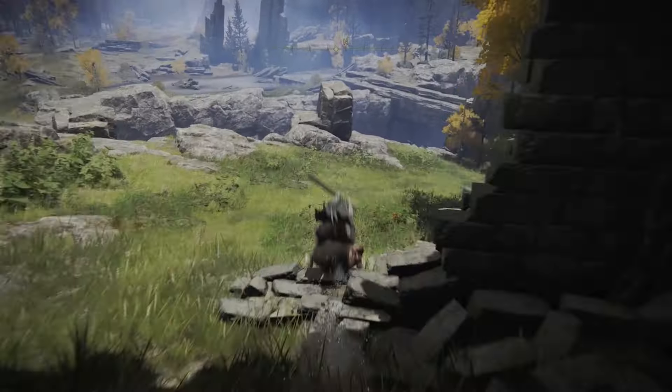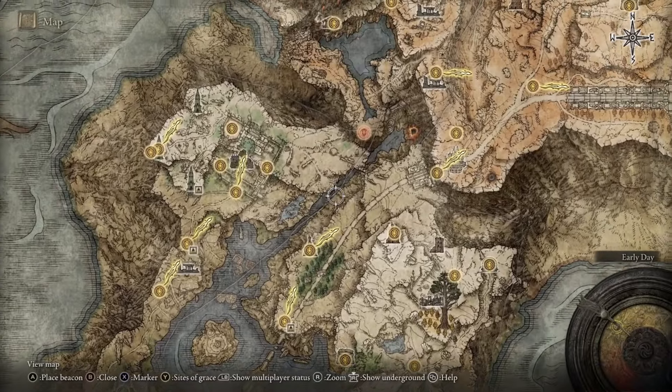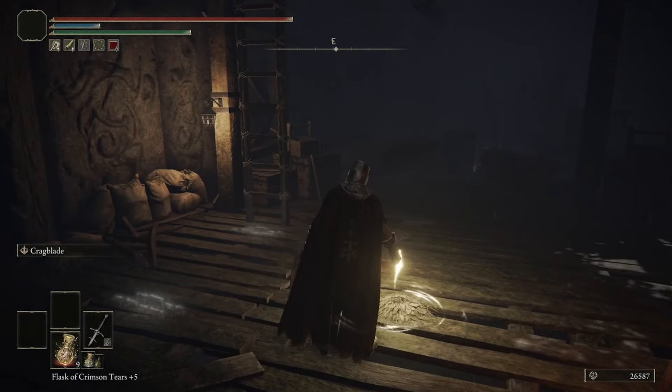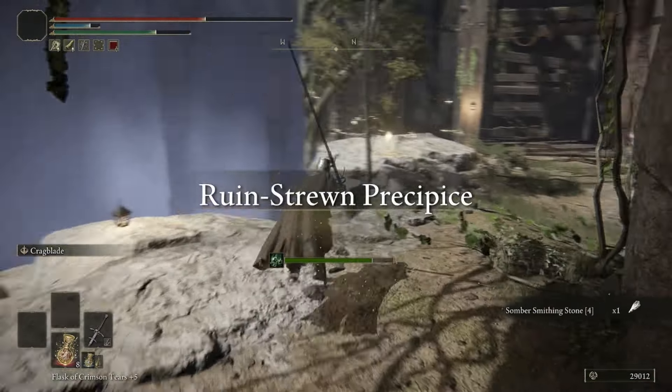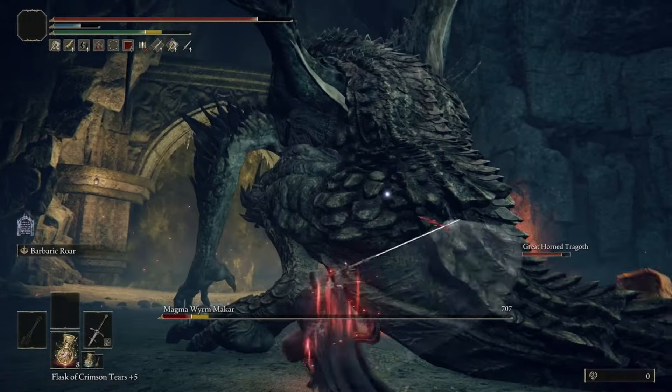To get to the Ruin-Strewn Precipice, head to Bellum Church and run down the side of the hill all the way until you get to this small dungeon. Make your way through the entire dungeon and defeat Magma Wyrm Makar at the very very end, fulfilling the letter you received from Patches.